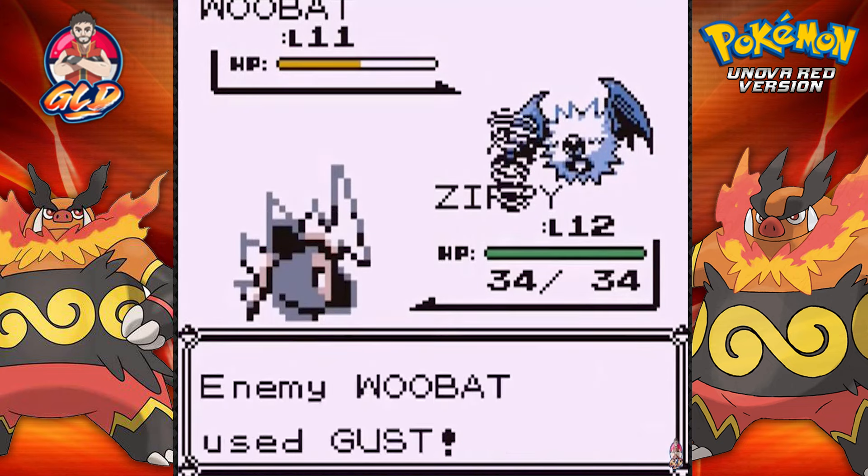Let's find some more items. We found ourselves another potion. Moving on forward - there's another ball right there, and we found ourselves a Rare Candy.